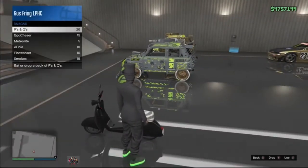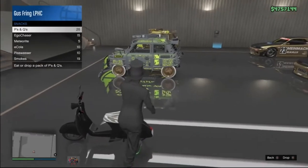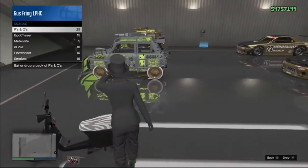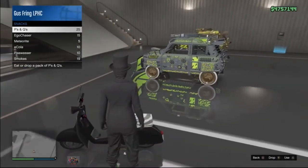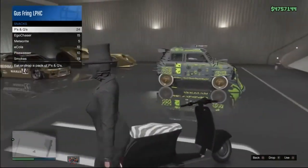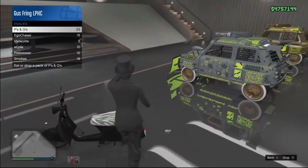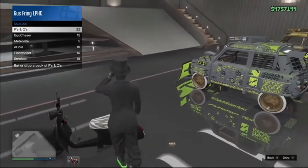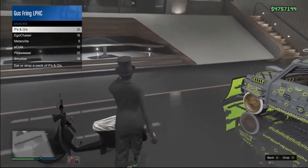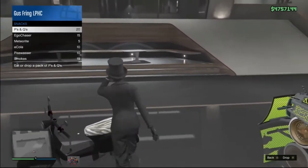Now open your interaction menu, go to your inventory, go to snacks, and eat some snacks. While you're eating the snacks, it's very important — you need to hold A and walk against the faggio. By doing so you will be able to push the faggio. The reason why I went to the other side of the faggio is because I was trying to find a way to knock the faggio down without using the scuba tanks.